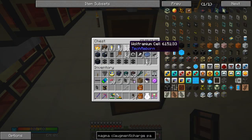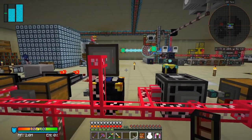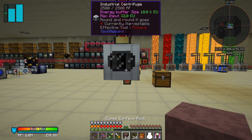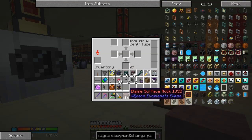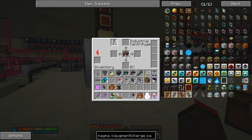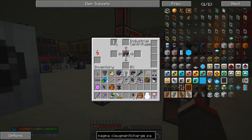To make the wolframium cells, let's look at the recipe - that's the ellipse surface rock, or subsurface rock. We'll get the ellipse surface rock out of here. I'll get two stacks, put one stack in here and the other stack in here. We'll get out four empty cells and put them in here first. As soon as you do that it should start to process, as you can see.